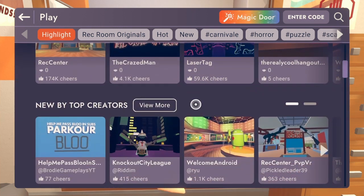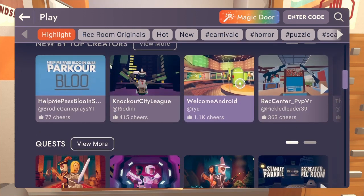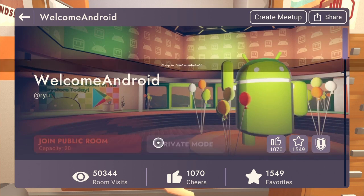Scroll down — if you don't see 'Welcome to Android' you can just search it up or keep looking. But you're gonna want to go here, and I'm just gonna go to a private room.